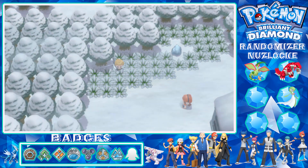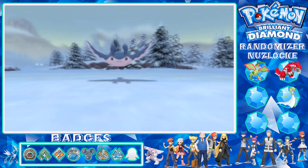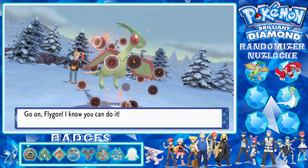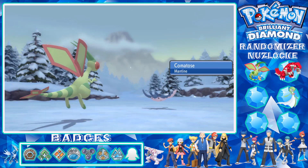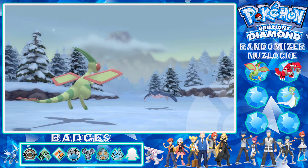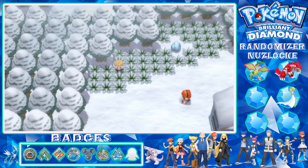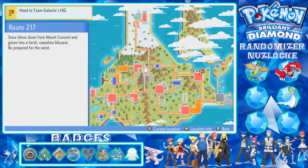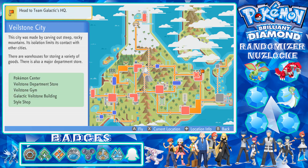I'll try one more. There's a Mantine - well it is Water and Flying, but I don't know if I want it. Considering it's a token I can choose what I want, so we'll run away. We'll try somewhere else. Anyway, let's head to Veilstone.